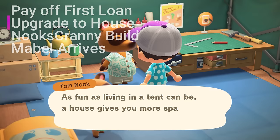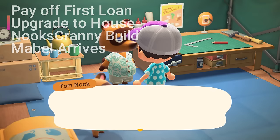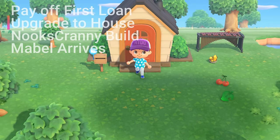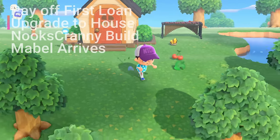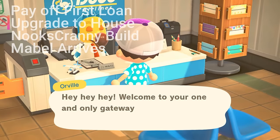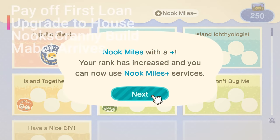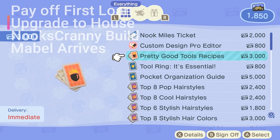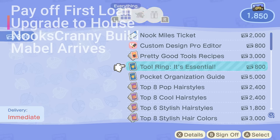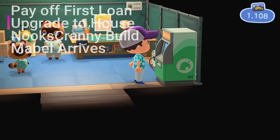Now that you've paid your initial debt, you'll want to get another loan from Tom Nook. This next loan is to upgrade your tent into an actual house. It'll take a day for your house to be finally built, and you'll notice that several things have been unlocked, such as the Dodo Airlines Mystery Island Tours and the Nook Miles Plus program on your Nook phone. You'll also be able to purchase the tool ring and add additional storage to your character by spending Nook Miles in the resident services terminal. These items really help the gameplay, so I definitely recommend that you get them.